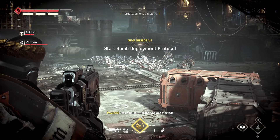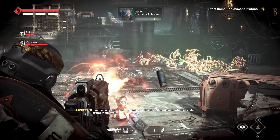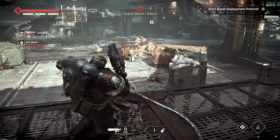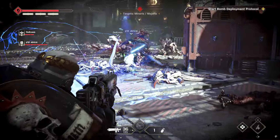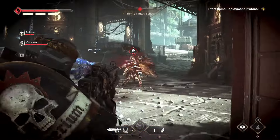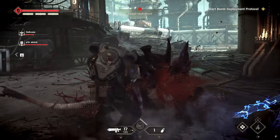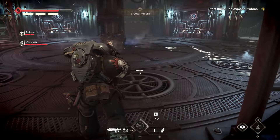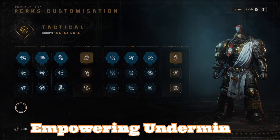Greetings Space Marines, Fayoth here. Today I'm bringing you a build for the Tactical, focusing on optimizing aspects in order to make it as harmful to the enemy as possible by upping the damage of the entire squad. You can go utility, you can go damage, and you can go hybrid, but this time we want to empower the entire team to deal as much hurt as possible to the enemies.